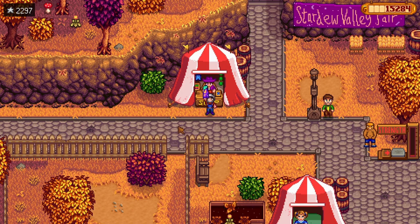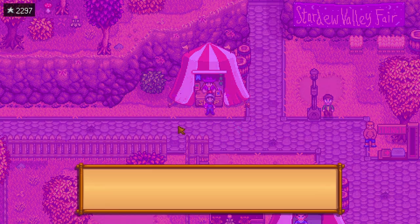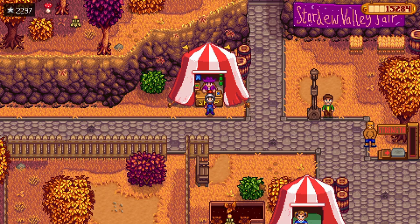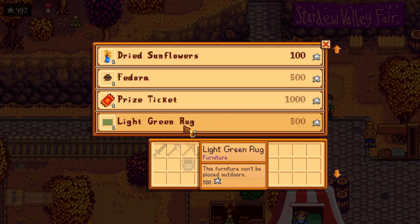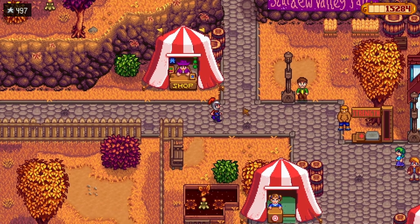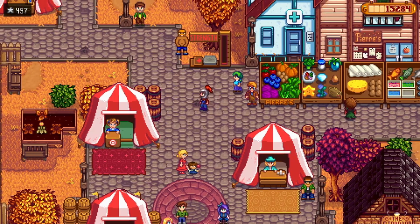I don't remember exactly how many star tokens I needed but I think I have enough. I want the stardrop first because it's the most important. 'If you had a stardrop, your mind is filled with thoughts of mango — maximum energy level has increased!' Yippee! And then I wanted the rare crow — and then the glowstone ring, because then I can combine rings. Now I can fit another ring. I don't know what other ring I want, but we have that.